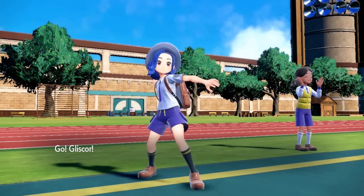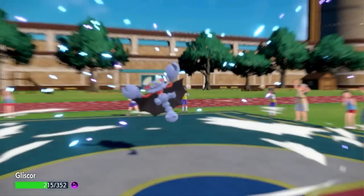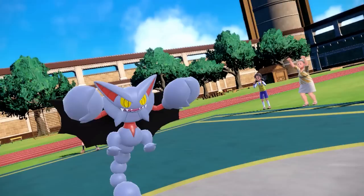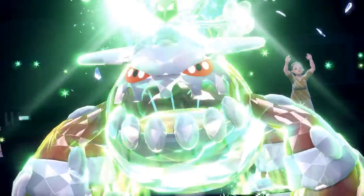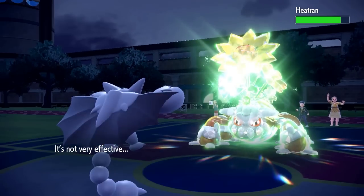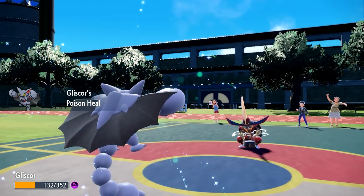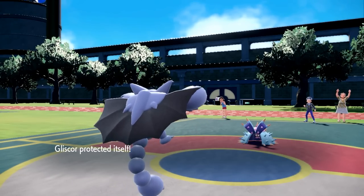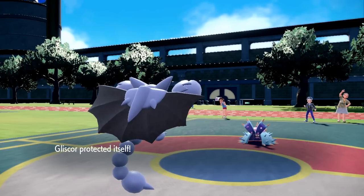Gen 9 marks the first time Gliscor has appeared in a generation without Hidden Power. It was theorized that without Hidden Power Ice around, it would be banned immediately were it ever dropped into Gen 8, a sentiment that hasn't entirely dissipated with its introduction into Gen 9. This alone would already power it into contention as a winner. What holds it back is Gen 9's immense power creep, helped greatly by Terastalization, as well as the devastating fact that Gliscor no longer has access to Roost, meaning it no longer enjoys the full extent of the absurd pseudo-immortality that was its trademark in Generations 5 through 7.